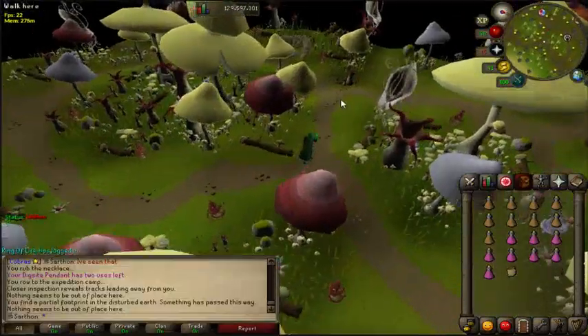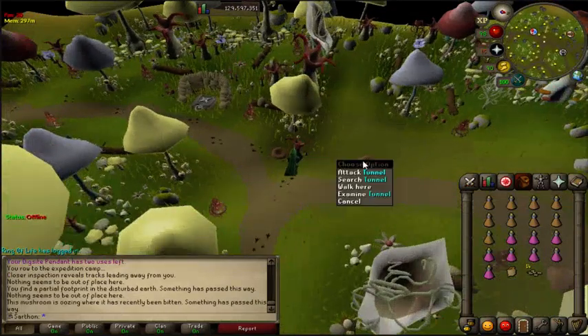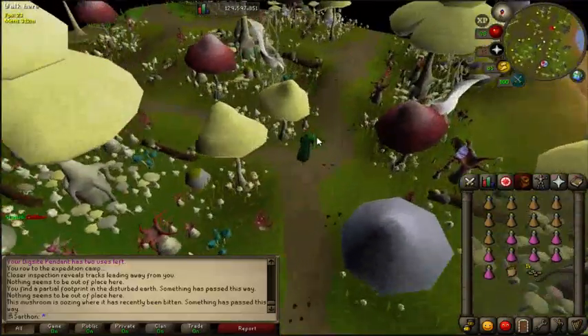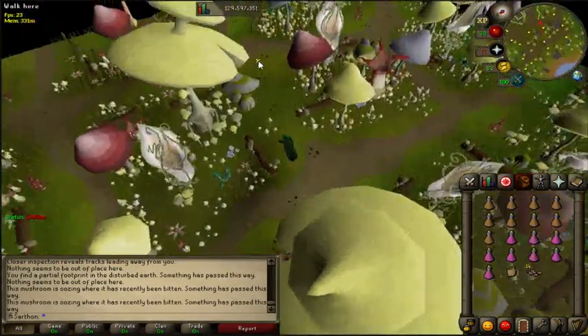We're going to follow this path and just inspect the items, such as the mushroom or the hollow, and we're going to continue. Some paths are a lot longer than others. It just depends on what you get, but once you do this enough, you're going to know what to inspect for each and every path.